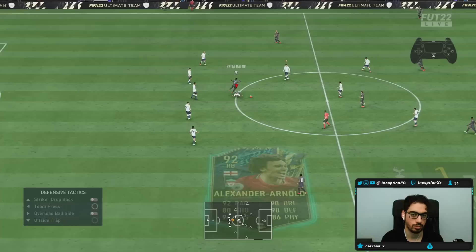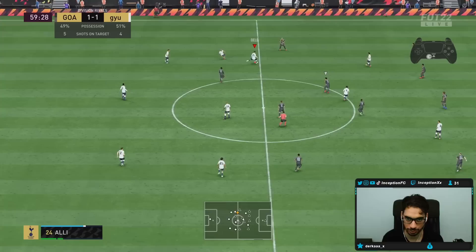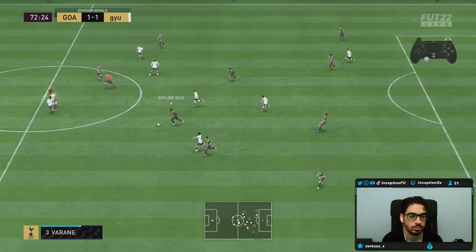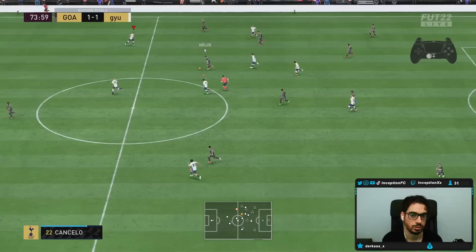Look at his positioning again — I'm telling you. The trackback to the edge of the 18 was really good before I was even using him. The ball goes in with a weak foot there too — strong challenge. I just want you guys to see the AI stuff.